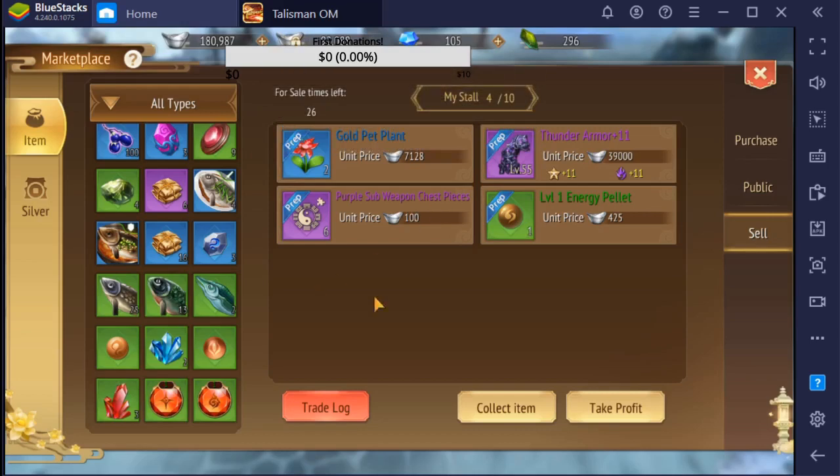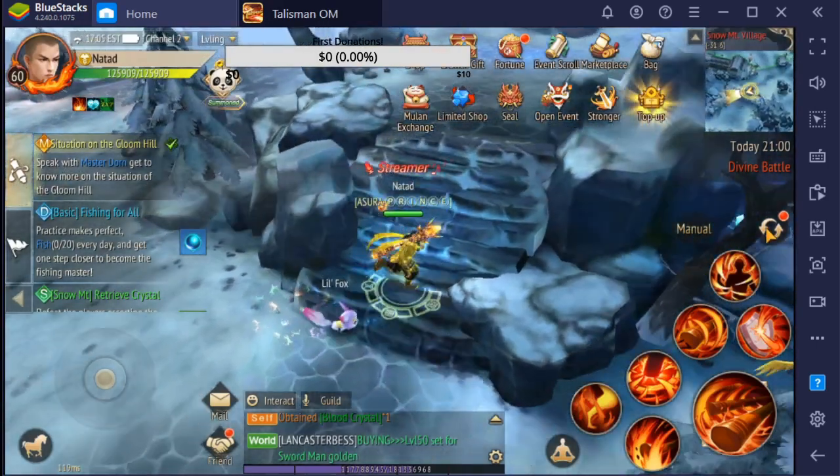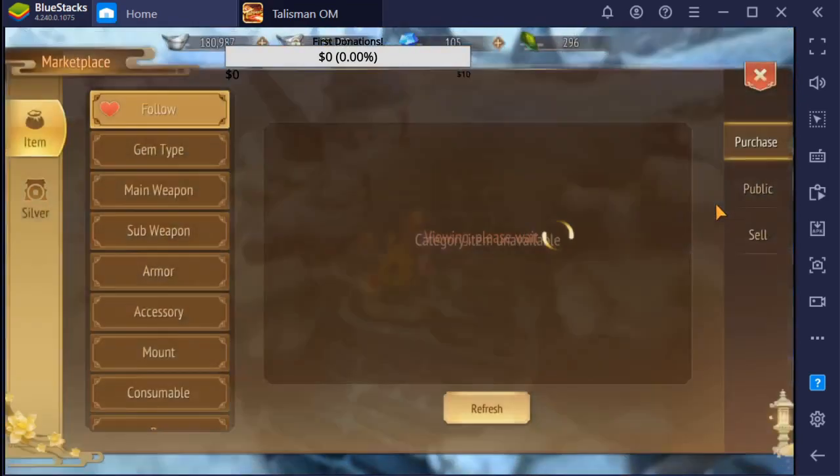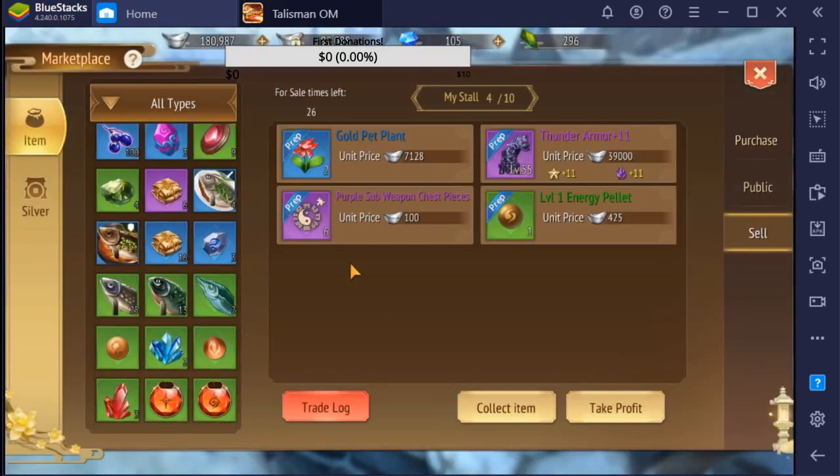This energy pallet is 450 and you just place it on auction and wait for it to be sold. When you do like 10 of them — I think you can do like 15 or 20 of those — you'll usually get from 5 to 10 of those, and if you get 10 it's like 4,000 silvers, so it's already good.